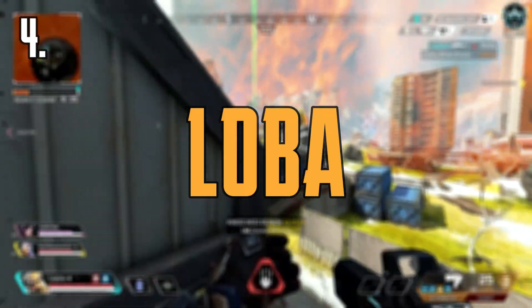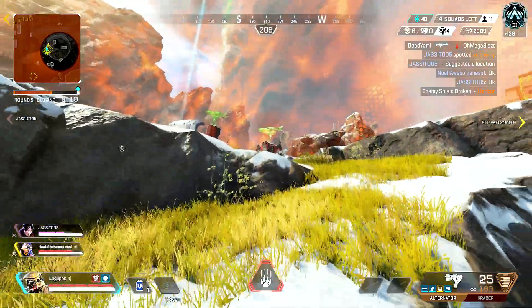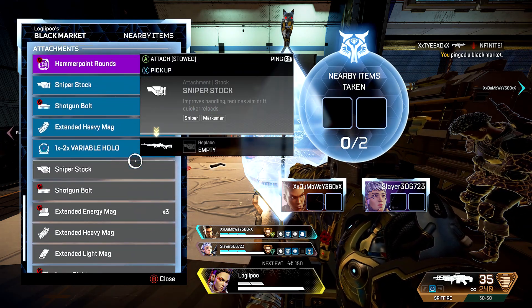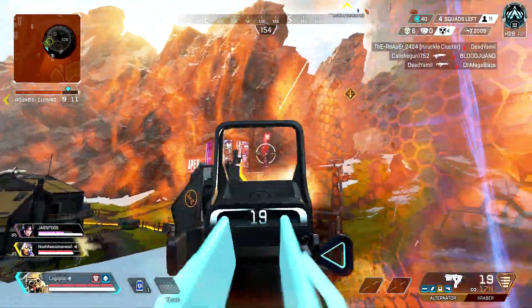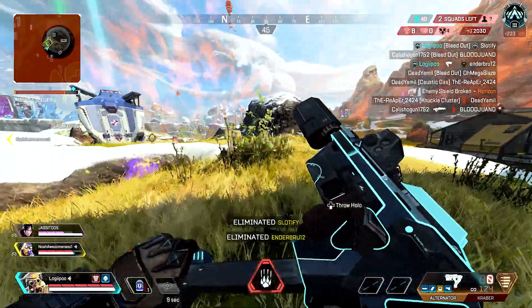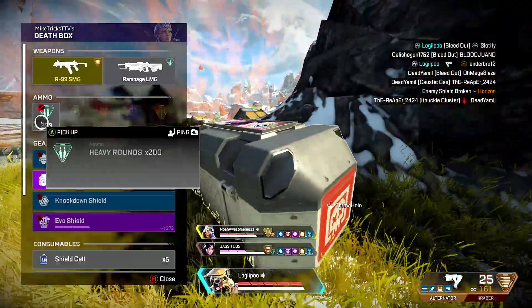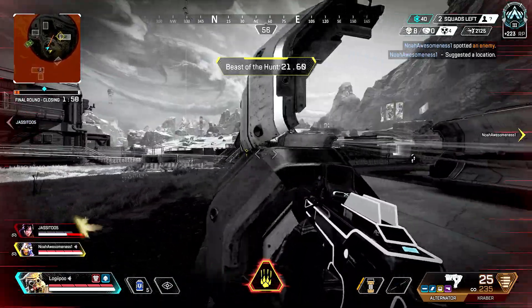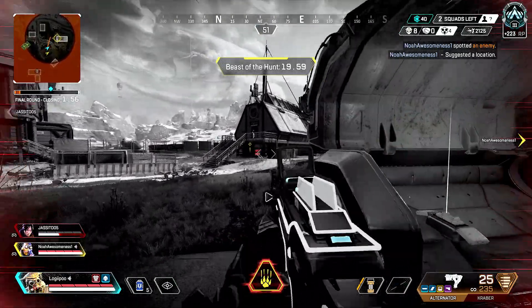Coming in at number four, we've got Loba. Loba's shop is so good, whether it's the start of the game, the middle of the game, or the end of the game. You're never low on ammo, you're never low on meds, you're never low on anything. Loba's shop also allows you to get more kills. Instead of spending the whole first part of the game looting, with Loba's shop you can get into action a lot quicker, which is why it sits so high on the list.